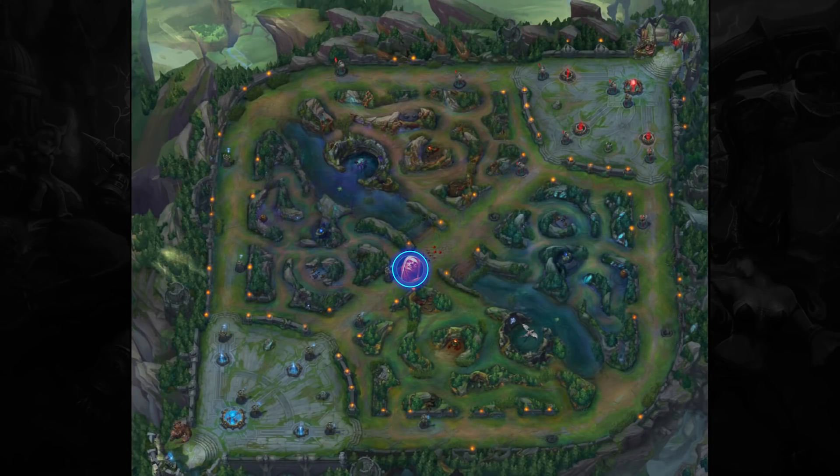While that freeze was an obvious blunder, the main issue stemmed from the initial lane assignments. We said earlier that Vladimir should have been heading topside with Shen botside and Caitlyn in the middle. That would have been ideal so they can secure a Rift Herald with Vlad there for a teamfight and Shen ready with his ultimate or teleport. However, the second best choice would have been for Vladimir to go bot lane, which would have allowed Caitlyn to go mid lane instead.